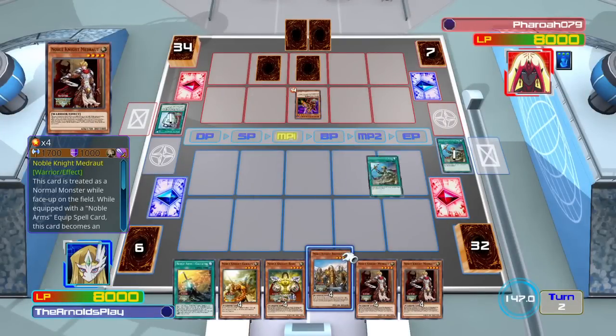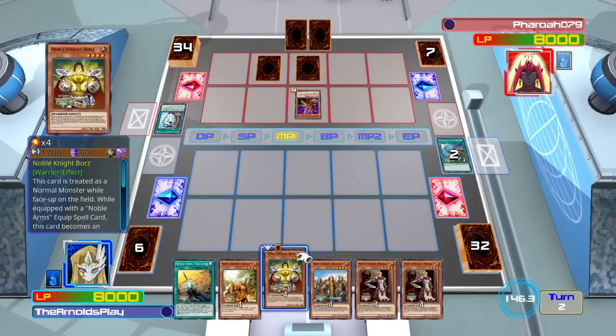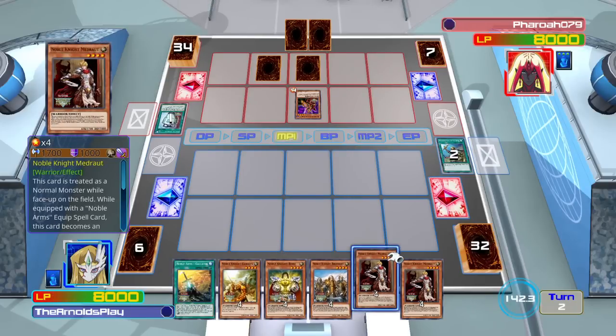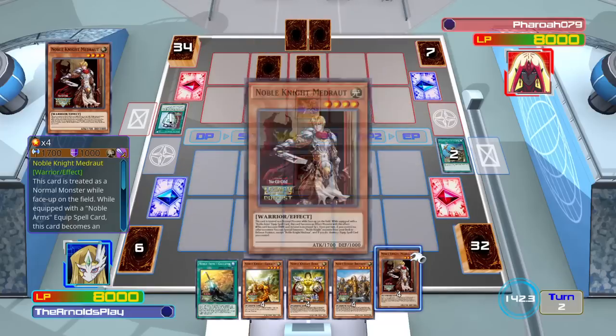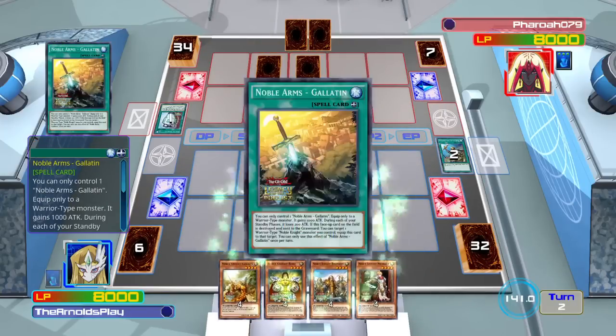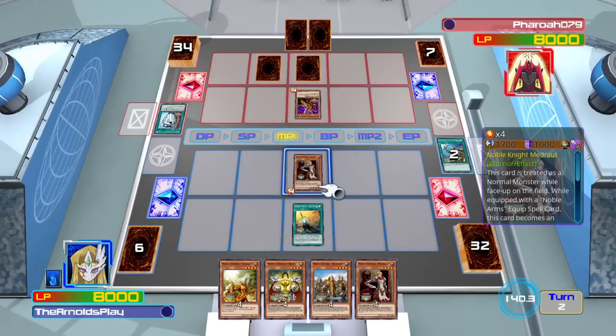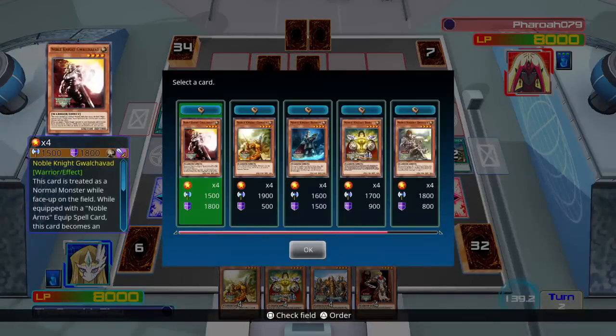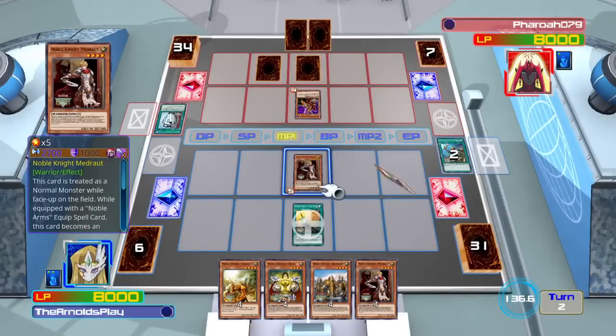Noble Knight Brothers helps when it comes to XYZ summoning. I don't want to overplay too much, so I'm going to start off with Noble Knight Medraut. Let's equip him with Noble Arms Gallatin — Gallatin gives a Noble Knight monster plus 1000 attack, but each turn they lose 200 attack. It does add up a little bit, but it's a nice attack boost.